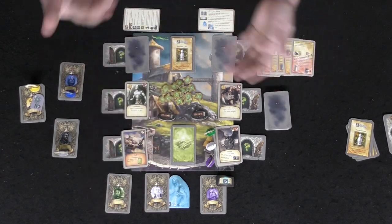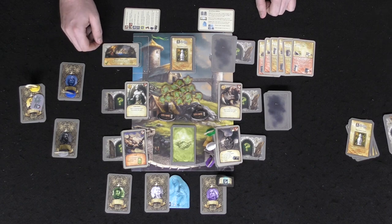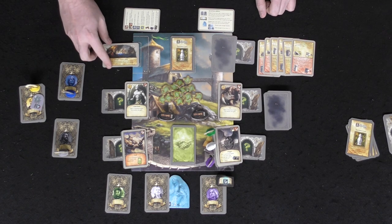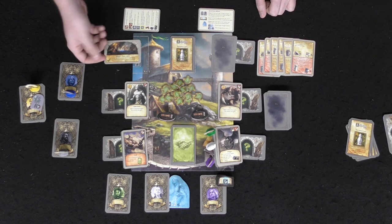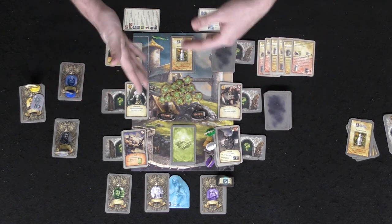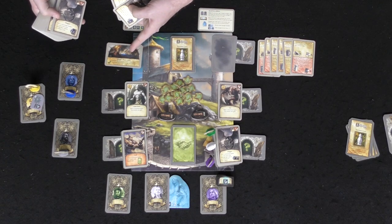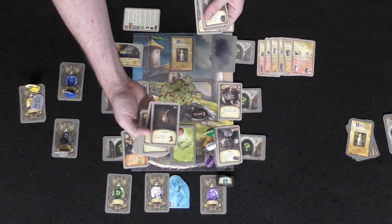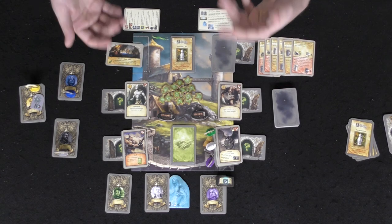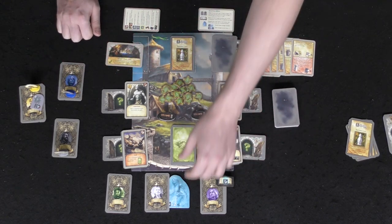Eventually when you get through a stack of encounters, you'll be able to flip over one of the objectives and read it. For example, it might say you're allowed to have no more than four encounter cards at each of the six locations. If that's completed, you can take the card — that is one of your trophies. Cards used as trophies will be used throughout the game, whether to buy unique items from the encounter deck or to fulfill requirements on objective cards.